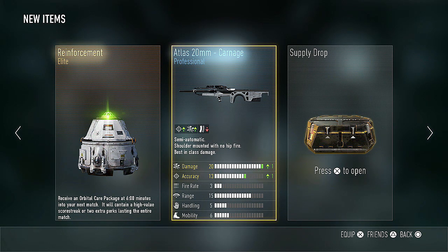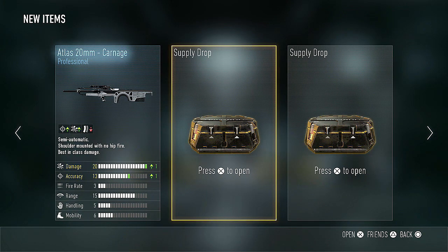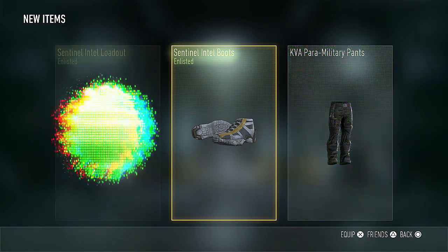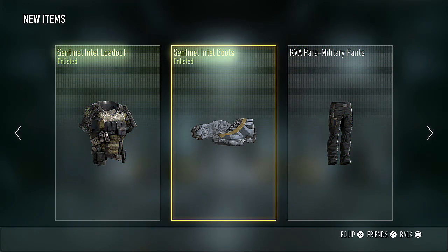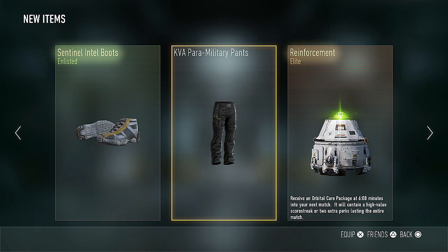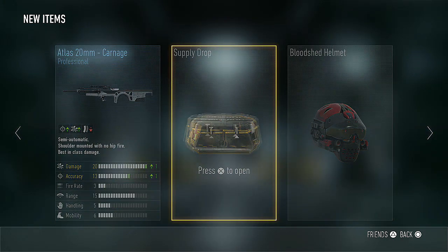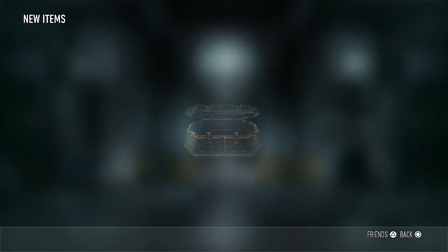Alright, let's keep moving — we have a couple more supply drops to go. Looks like we got some Sentinel Intel Boots, some KVA Paramilitary Pants, and the Sentinel Intel Loadout. Those boots actually look pretty cool for an enlisted item. And more of these items that cannot be redeemed — that's an interesting item, the paramilitary pants. Never gotten anything from that set before.